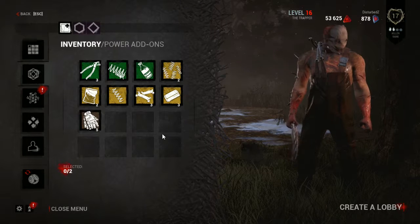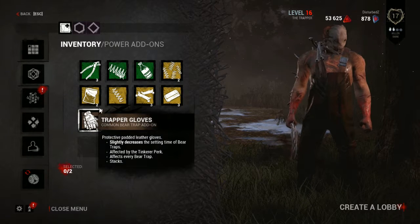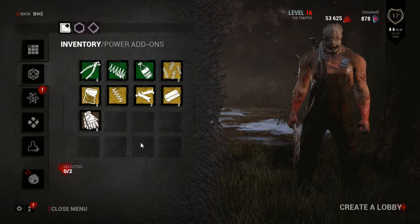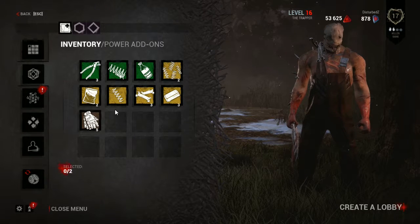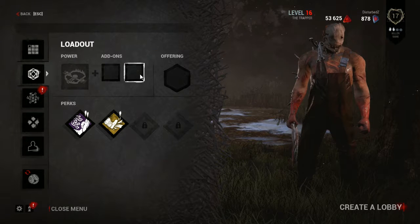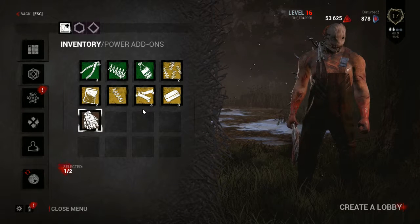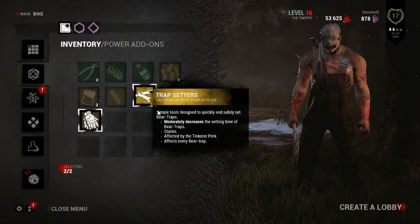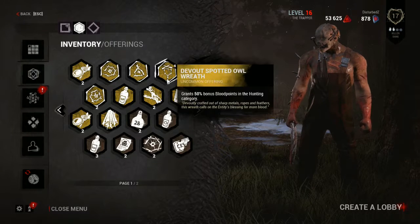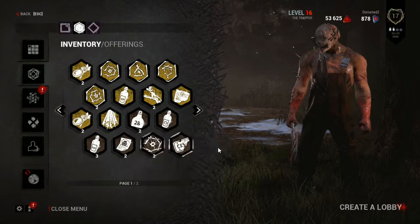The bear trap is our power — our common item. Over here in add-ons we have some saved up; each one does a different thing. Your grays are common, your yellows are uncommon, your greens are rare. You can add add-ons to make your traps more effective, stronger, or less subject to sabotage. We're gonna go ahead and add the Trapper Gloves so we can set the traps down quicker.